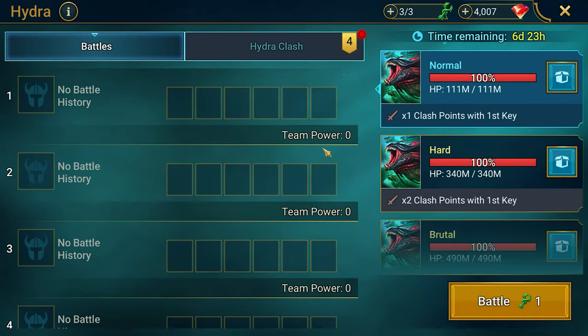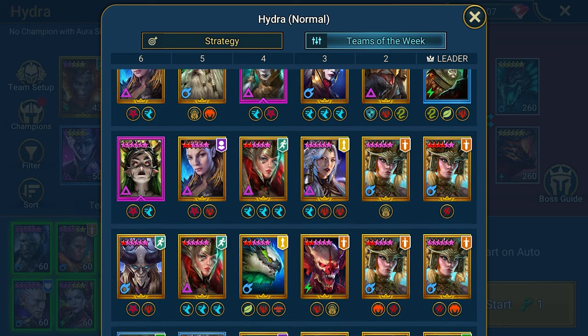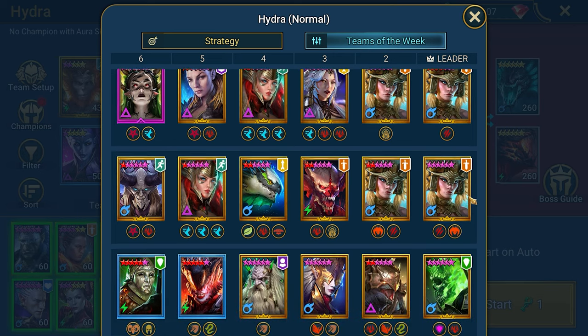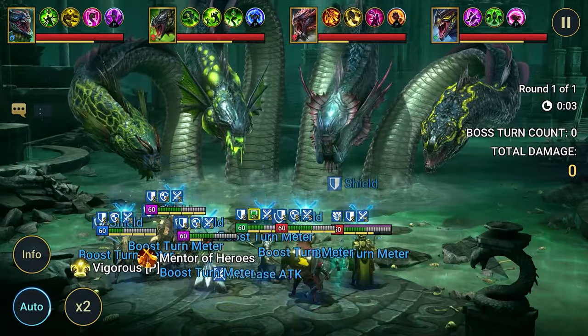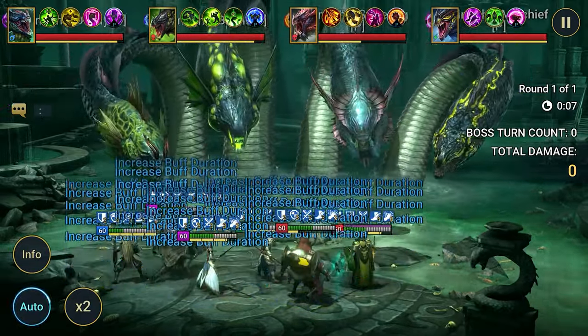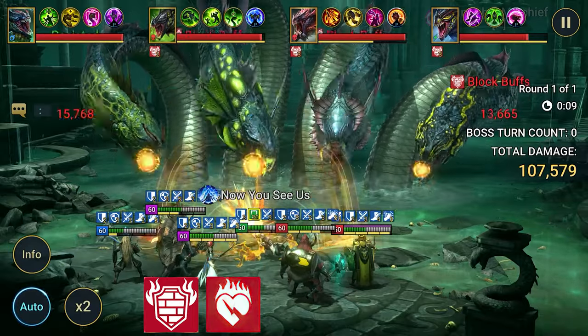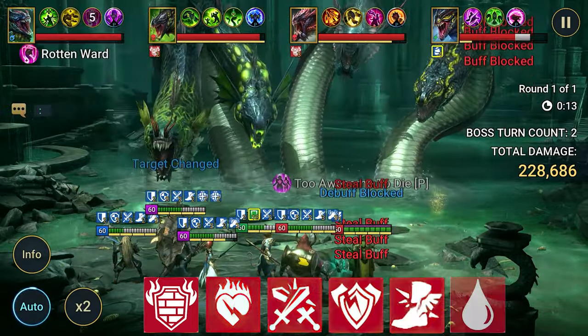A brief pause on how to collect a pack of champions on Hydra. My recommendations will be based on winning strategy, not specific heroes — you have your champions, I have mine. Let's focus on what buffs and debuffs champions should have to defeat this boss. What debuffs are essential on Hydra? Buff block, HP burn, mass attack debuff, mass defense debuff, speed debuff, and leech.